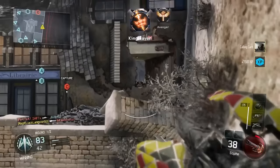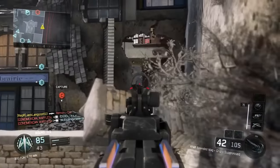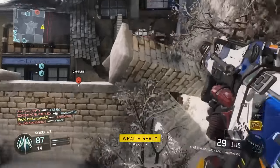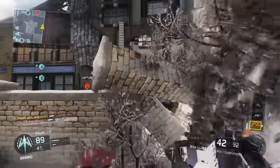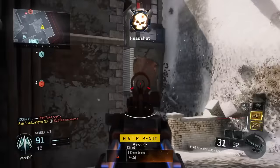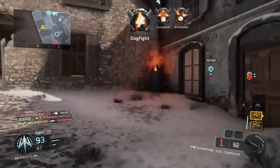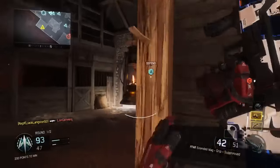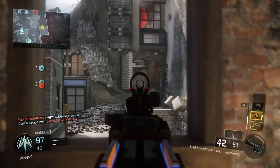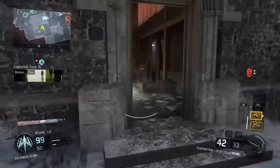That's an amazing class setup for this gun. I'm pretty jealous I don't have it, but I've talked to Swag and he says this class setup is the best. If you don't have the FFAR, this class setup can still be used with something like a KN-44, Man-O-War, or even an HVK. On a big map like this, you really want to be mobile — the silencer, grip, and extended mags along with Afterburner really let you go all around the map and stay stealthy.